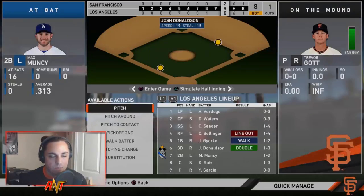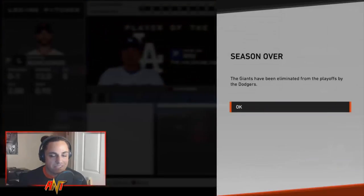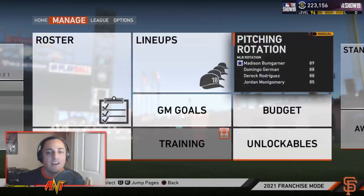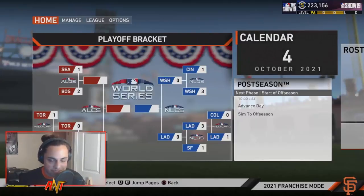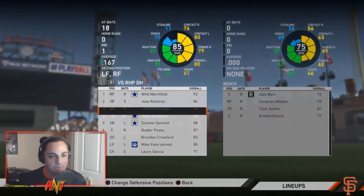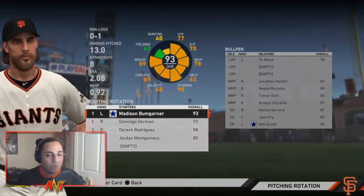Taking Bumgarner out. Trevor Gott comes in — one run scores, double play, a triple. I can't win. When you see this team, you would think these are playoff contenders — a team that should be winning, pushing for the NLCS. We won 100 games, we're ranked number five in the league. We should be going to the NLCS, pushing for the World Series. And unfortunately, we just didn't. That's really tough. This is a good team, and I think we did it all with the Trade Finder — only trade suggestions. That's just unreal. It's insane.